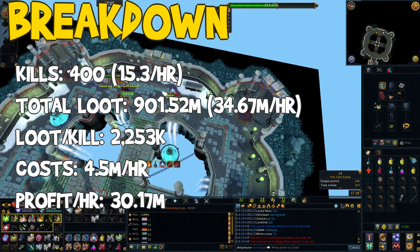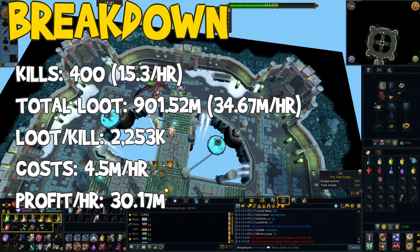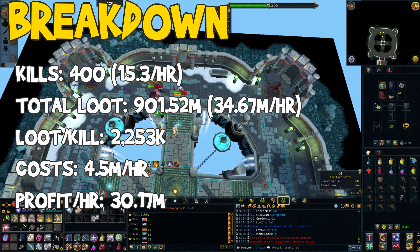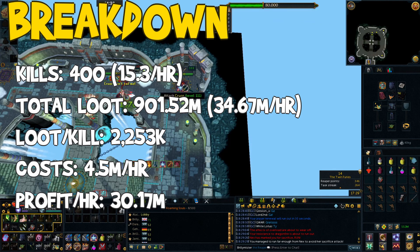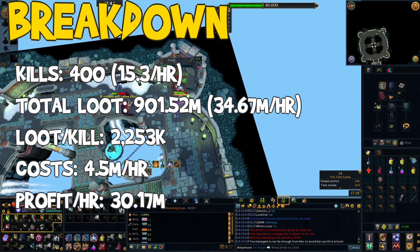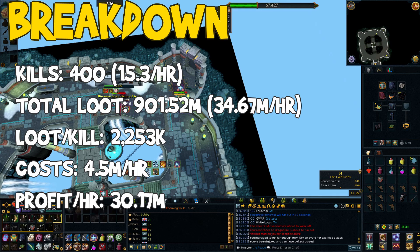I've revised my costs slightly — in my Nex week video I guessed about 3 mil per hour, but looking into it more carefully, it's closer to 4.5 mil per hour when you include making the instance, charge costs, the cost of a Nihil, a Scrimshaw, and things like that. So after deducting 4.5 mil per hour, my profit per hour averaged out over the week at 30.17 mil an hour — still over 30 mil, which is very, very good considering how easy Nex was. It's definitely something I'm going to keep doing for money.